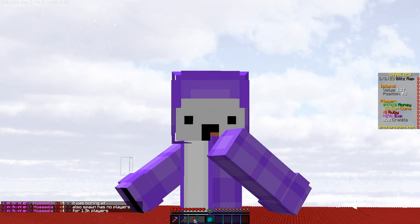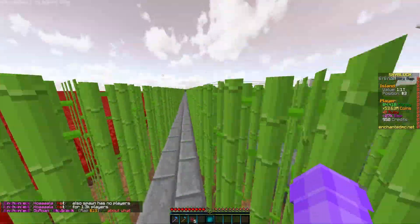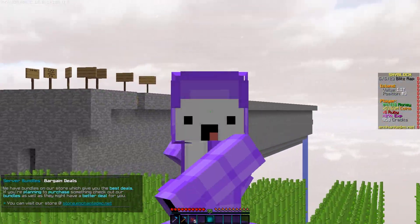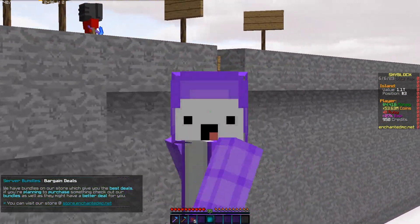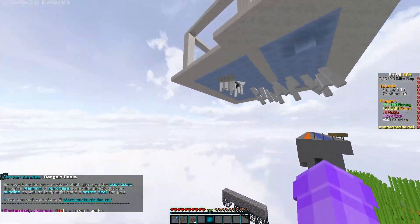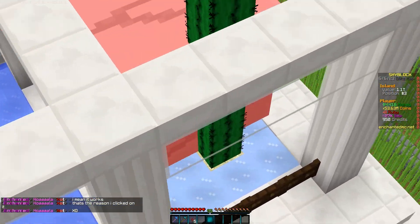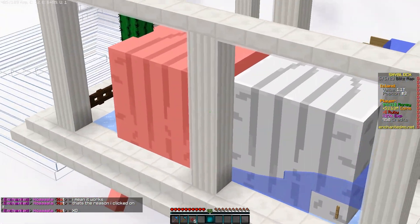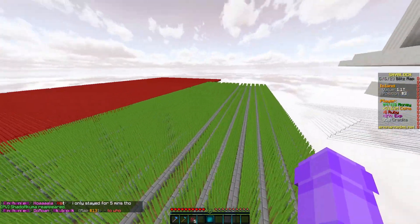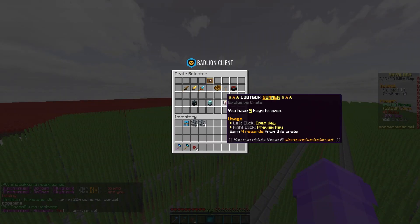This blitz map is so fun because it's just so fast-paced. The next time one of these happens, I'm gonna let all of you know inside of the Enchanted MC Discord, so join right now because you won't want to miss it. This is the farm setup — we're gonna go over how it works properly and what the most efficient way to get these things killed is.